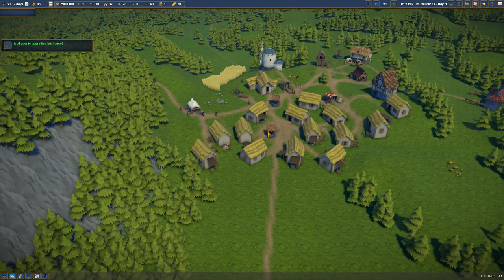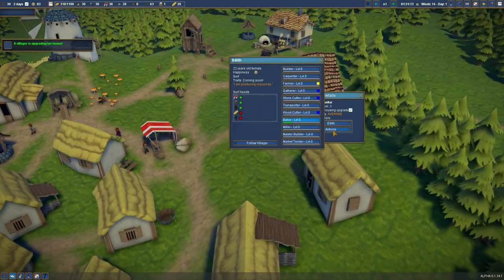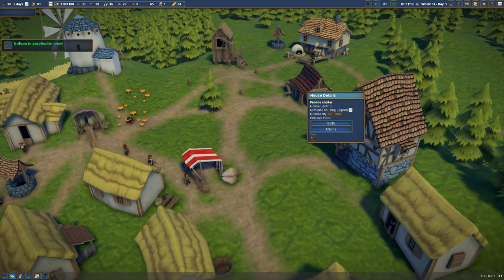Hello everybody and welcome back to Foundation. My name is Twister and today I'm going to be upgrading our village even more. People are actually upgrading their homes and getting really happy with their needs. Our goal today is going to be to actually get them some bread.